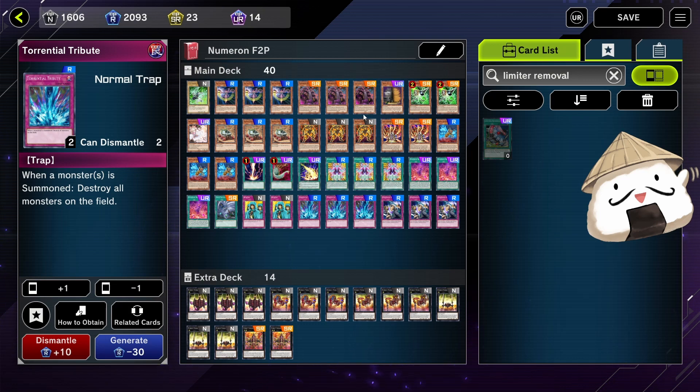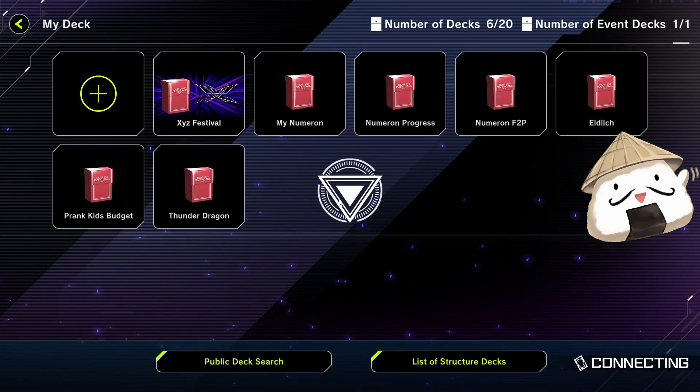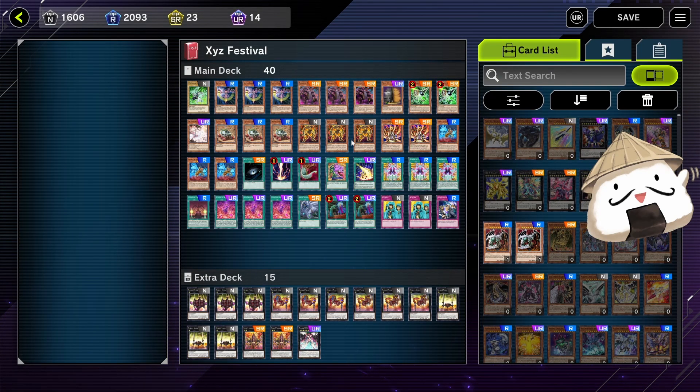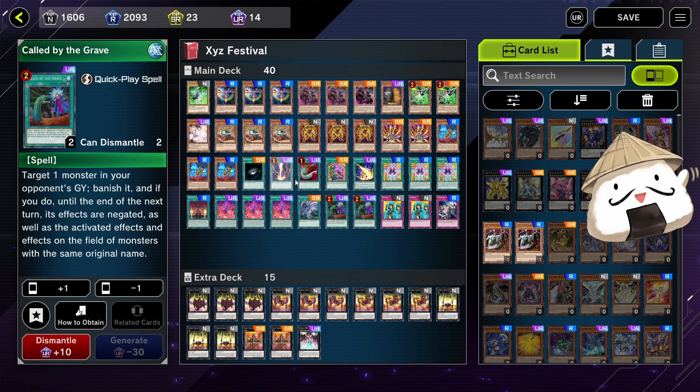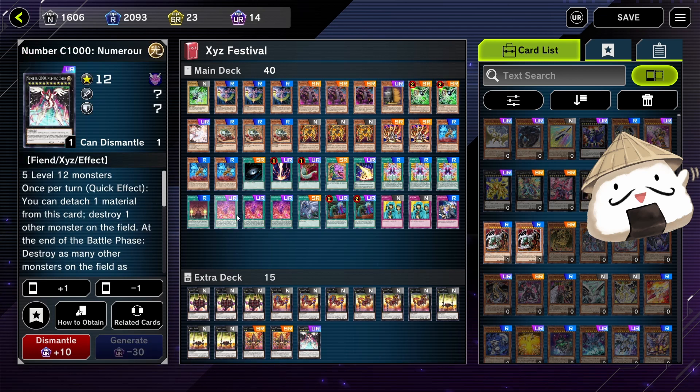That's the free-to-play version. I'll quickly show what I'm personally running — a slightly more expensive deck because I had the staples. I'm running basically the same but with Call by the Grave and Numeron Chaos Ritual so I can meme people with Neronius, because it's a fun event and you've gotta have some fun.